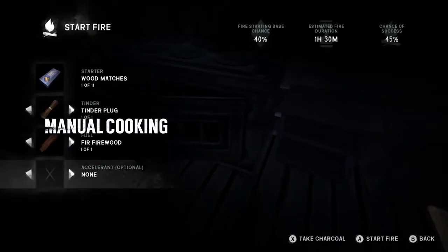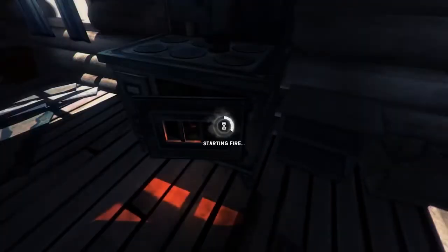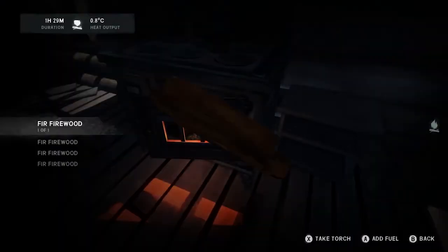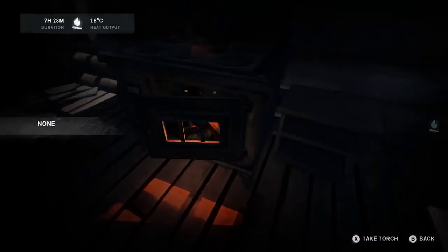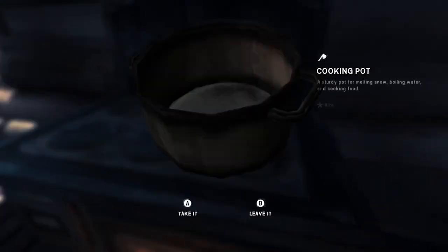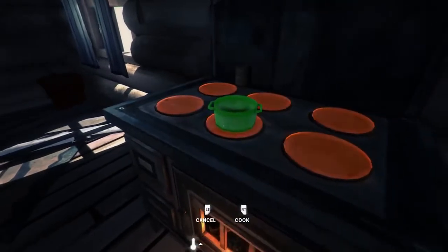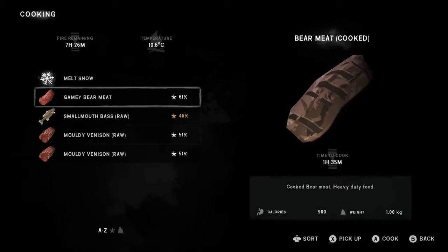For years now our players have had to watch a progress bar to represent the experience of cooking food and preparing water in the game. Since the food you find, kill, prepare, and eat is such a big part of the survival experience, we've been trying to find ways to make it more engaging for our players. Replacing the progress bar-based system required an overhaul of several other systems, but we're happy to share that we're rolling out the first iteration on a new manual cooking system.